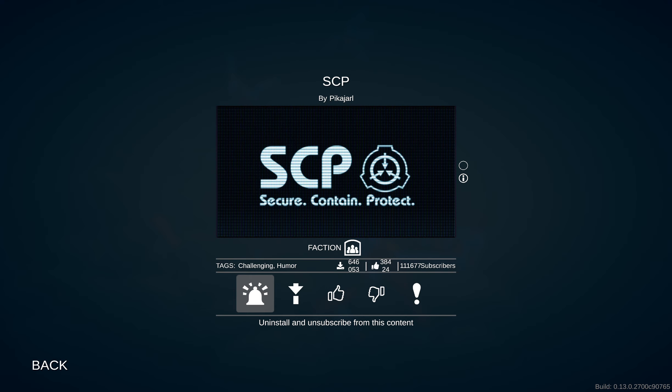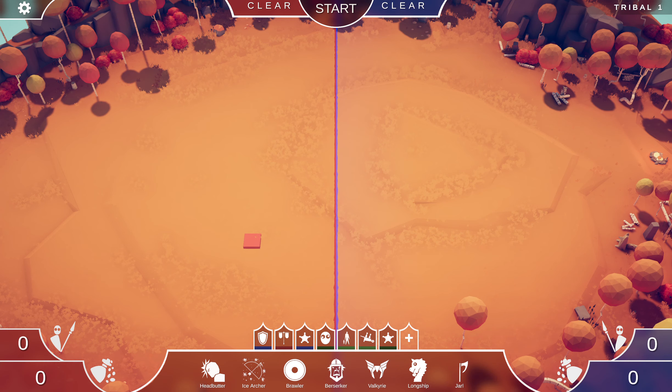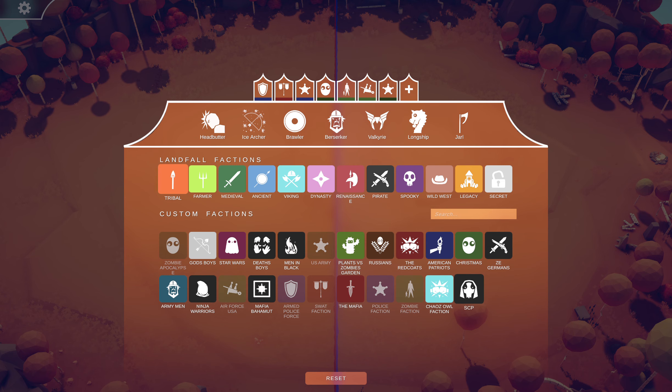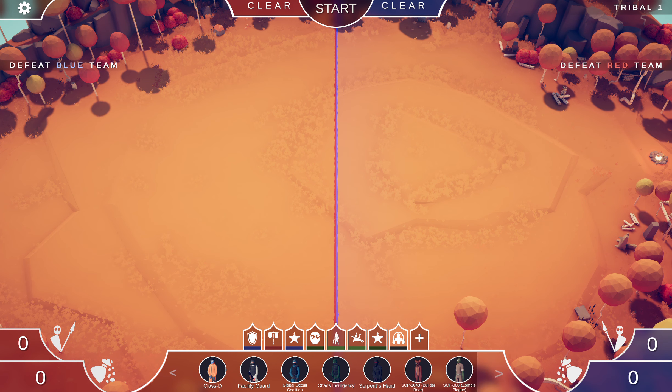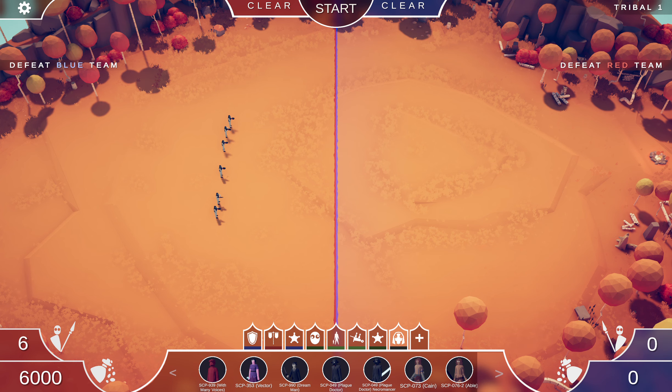This is how it works: you find the faction you want, subscribe to it, and it installs it for you. Once installed you can test it out — go to sandbox, pick whatever map you want, go into factions, find it and load it. We downloaded SCP facility guards. There's also zombie plague, infinite IKEA — wow, this is actually pretty accurate. Anyway, thanks for watching guys and I'll see you next video, bye!